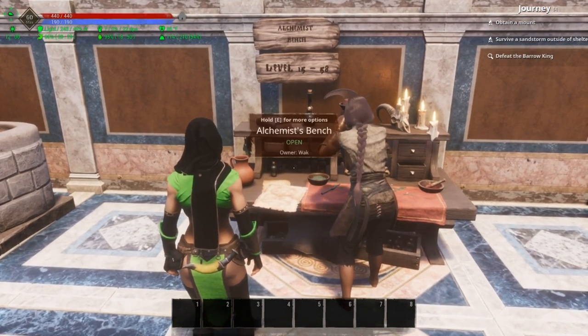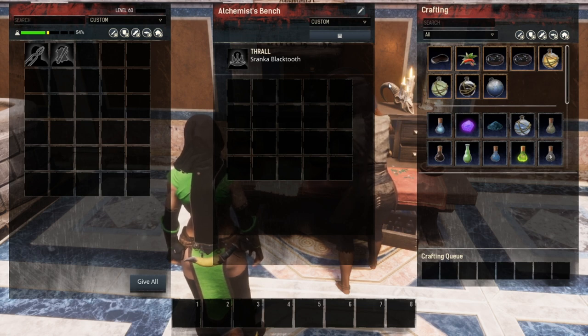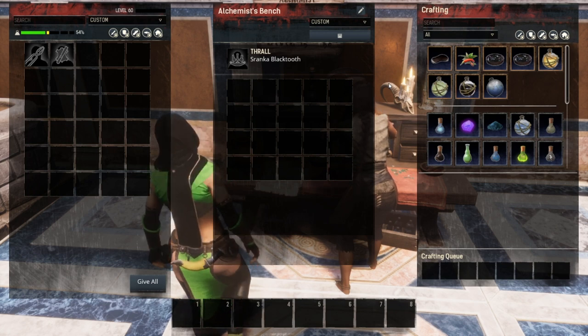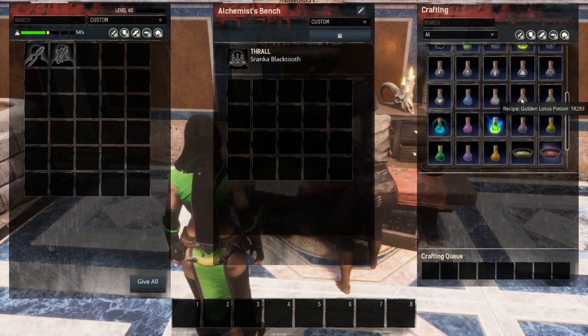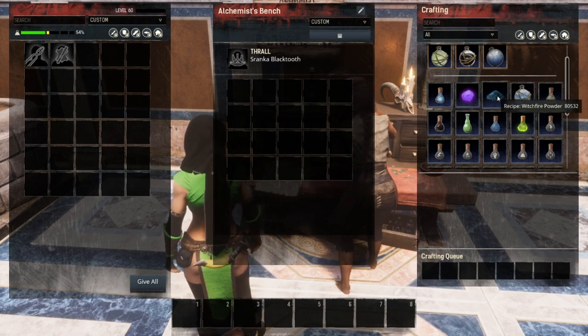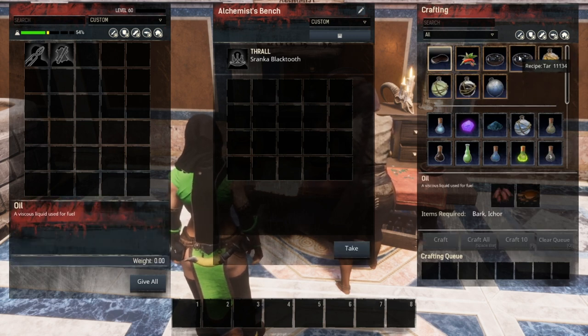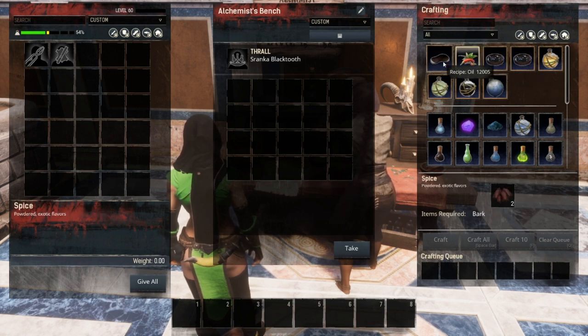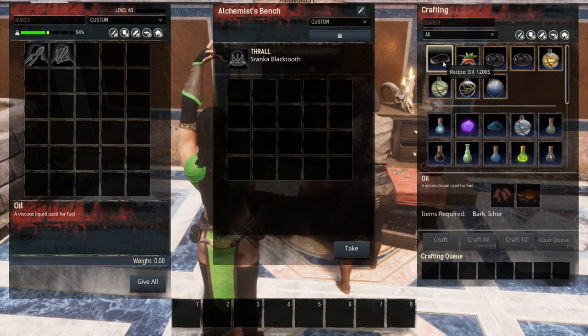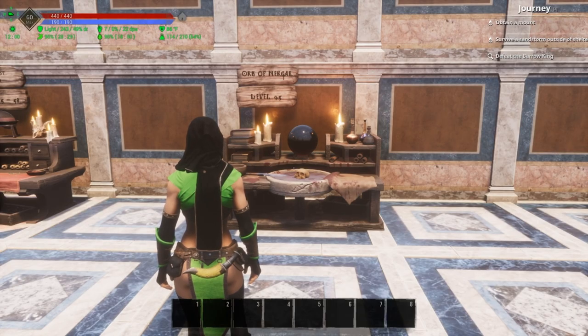Moving on to the Alchemist Bench, added in the economy update. This is where you'll craft almost everything to do with alchemy — everything you were used to doing on the firebolt cauldron for the most part is in this bench. It has all your potions, your fodder, all your healing stuff, radium gems, witch fire powder, water-filled flasks, and all your orbs. With a named alchemist on this bench you get four additional recipes: two recipes for tar, the recipe for spice, and the recipe for oil. You can also get the oil recipe with a tier 3 alchemist.